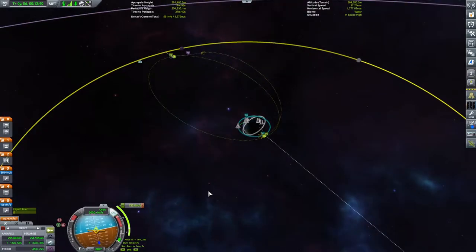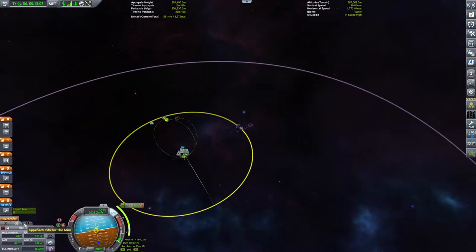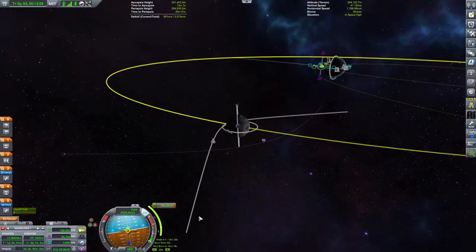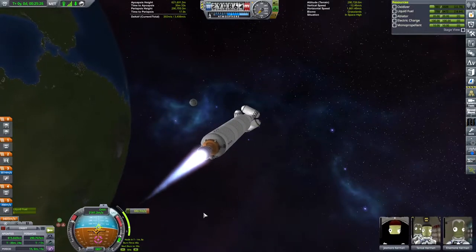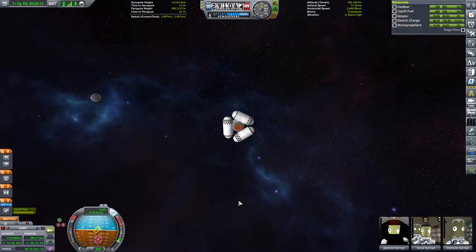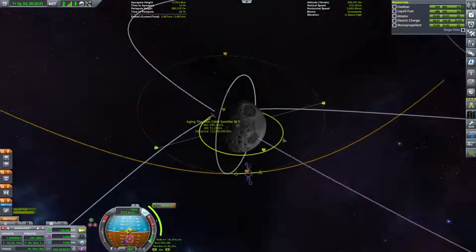In the background I am starting to set up some maneuver nodes to head to the moon, but after having a quick check at our trajectory and the orbit of the target vessel, I realise that we're coming in on the wrong side of the moon. So I need to lift my projected apoapsis up just enough so that when the moon finally catches up with my projected orbit, we will be on the other side of the moon, meaning we can go into orbit the other way around. Planning that maneuver node is probably the most technical part of this episode so far.